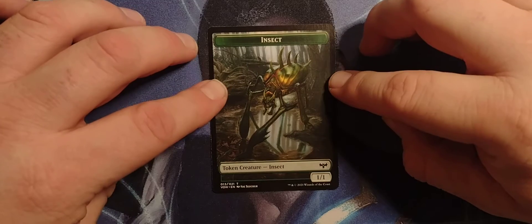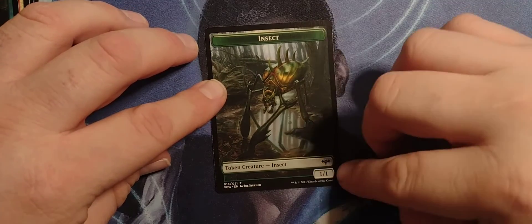And we got a token — green insect, 1-1. As you do.